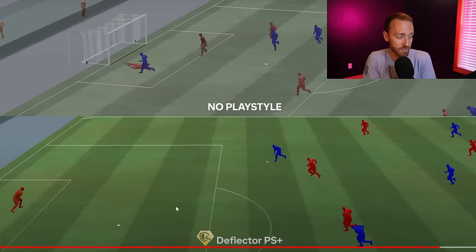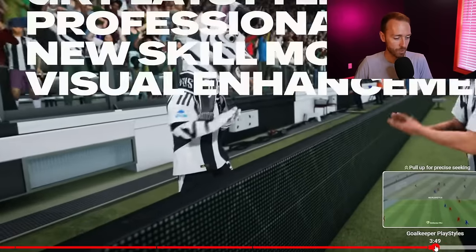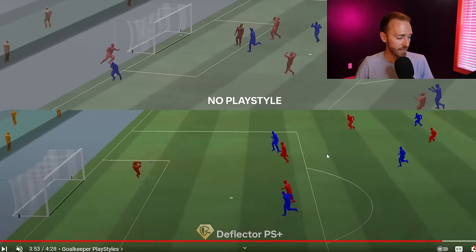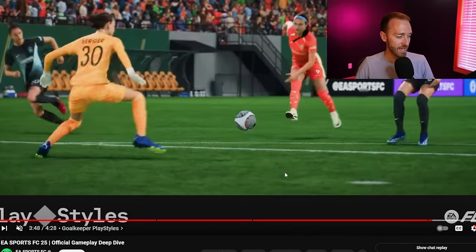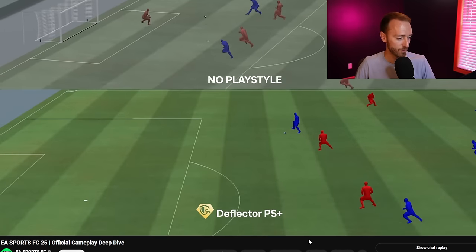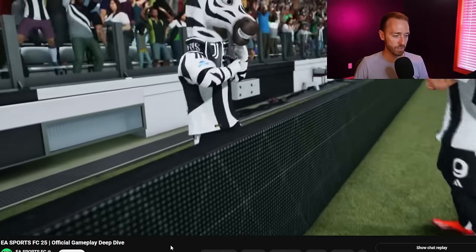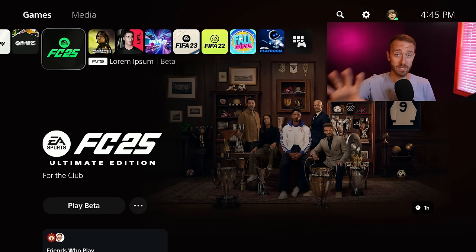Those are the top five things you need to know from the gameplay deep dive. One more clip for the goalkeepers - with no play style he saves it and it goes right to the oncoming attacker. With the deflector play style plus, that shot is saved and is nowhere close for a rebound, pushed all the way out towards the corner. Really excited for that and the variety it's going to bring to goalkeepers in this game.